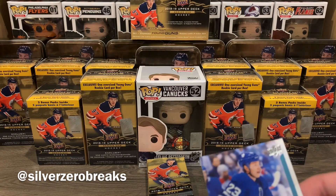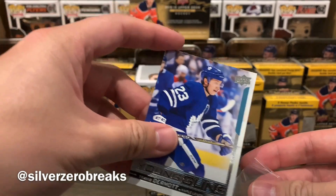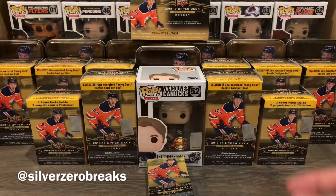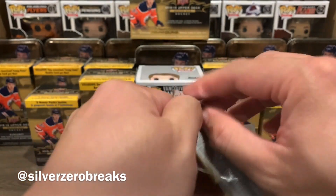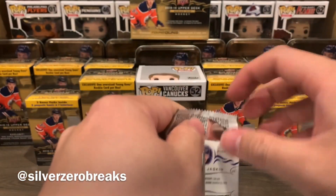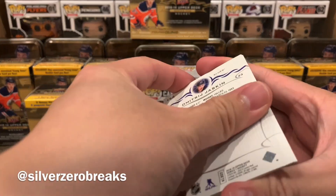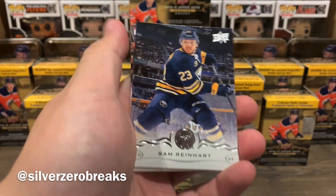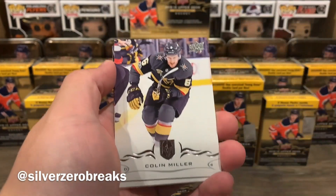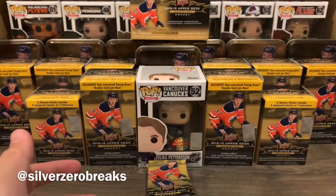I do believe I have a few of these already, but I'll quickly sleeve them up. Chances are I might need to get more blasters to get PD. On to the next pack — no Young Gun in this one. We have John Gibson, Sam Reinhart, Colin Miller, Zach Smith, and Dmitrij Jaskin.